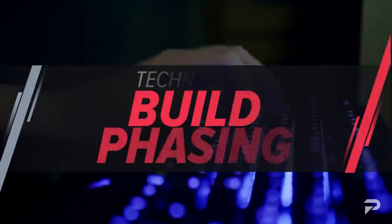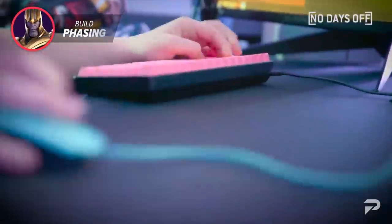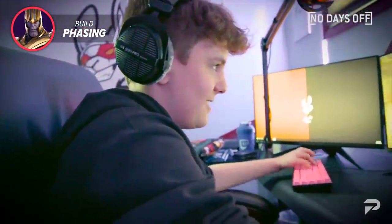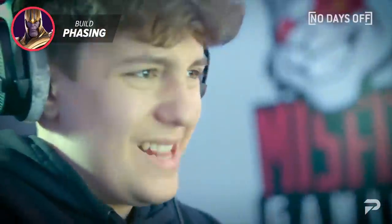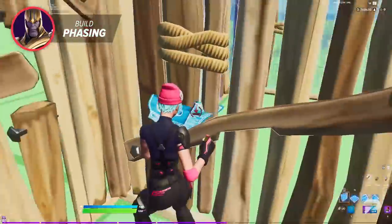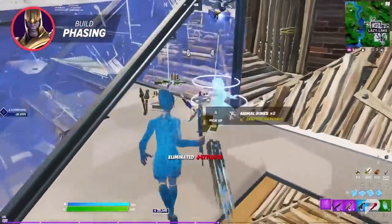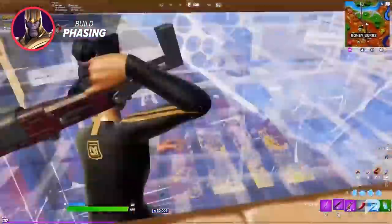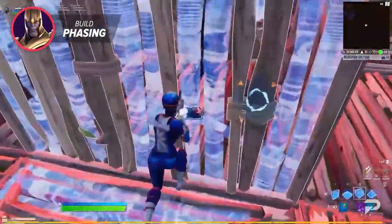The final technique is one we've saved until last for a reason — compared to all the others, this one is quite difficult and may take quite a bit of practice. Did you know you can actually build walls, cones, and ramps through enemy walls? This is called phasing. To do it, walk up to the bottom right of a wall, crouch, and as you stand back up spam a ramp or cone — you should be able to phase your build straight through an enemy's wall with relative ease.